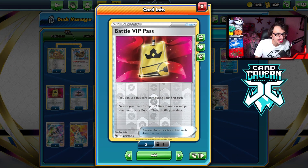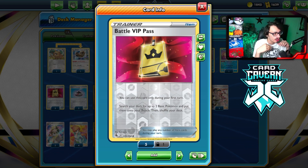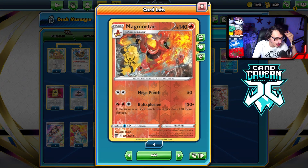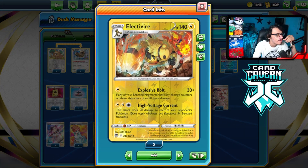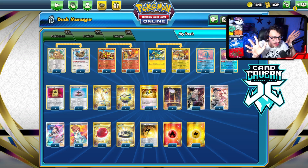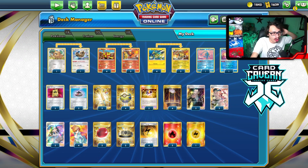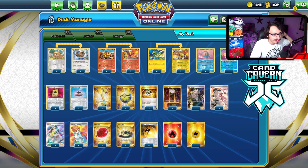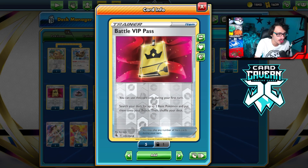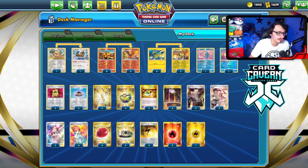Battle VIP Pass is cool — I'm experimenting with it. The thing with this deck is you constantly need backup Magmortars and Electivires in play. You need two of each in play at all times because of their attacks chaining. If you're attacking with Magmortar, you have to have an Electivire on your bench, and vice versa. So a lot of the time you're going to have Electivire, Electivire, Magmortar, Magmortar in play. If one gets Bossed, the chain breaks if you don't have another. Battle VIP lets you get Electabuzz, Electivire, and Magmortar early on, which is fantastic.